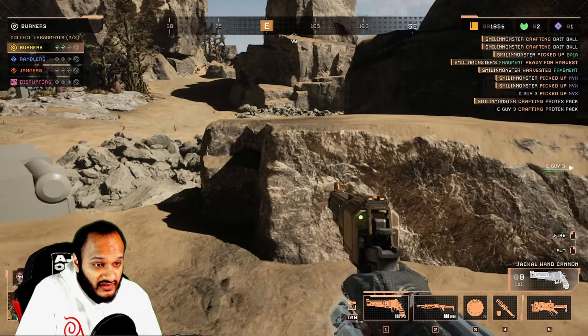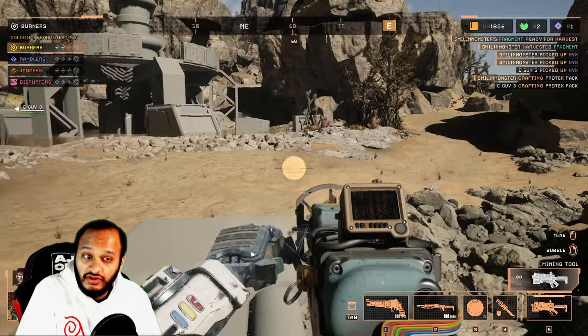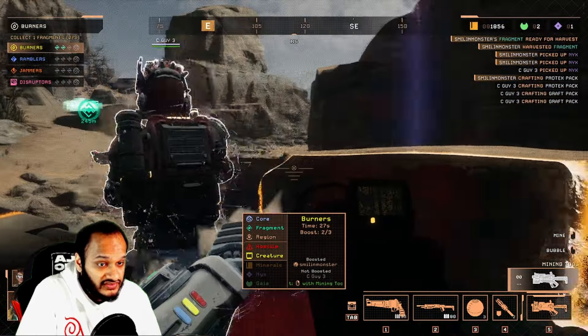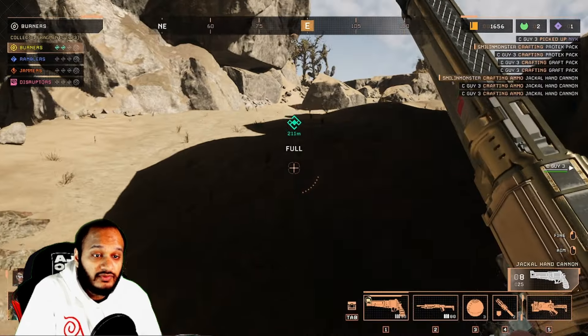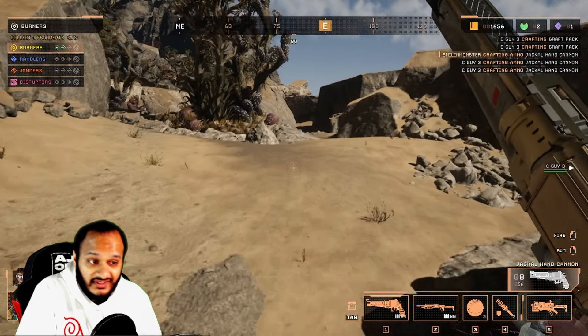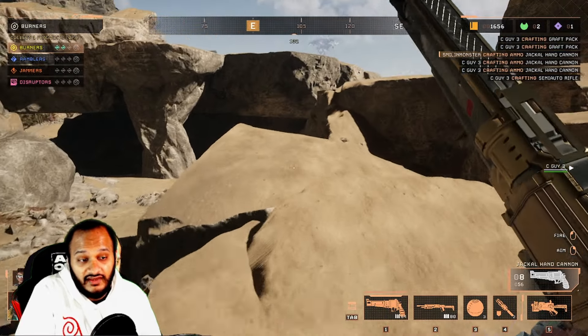The mining laser has another function when equipped: pressing and holding the right mouse button initiates a scan known as bubbling. During this action, you must stand still for a few seconds as the radar charges. Entering an ally's bubble and right-clicking yourself increases the radar's range. Two people can extend one bubble, which is crucial for spotting enemies in servers with multiple teams. The key is displayed in the center during bubbling, serving as a reference if you ever get lost.